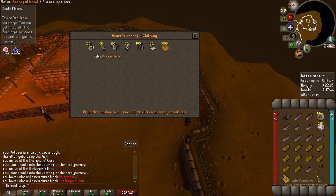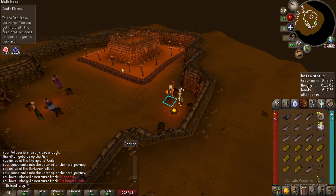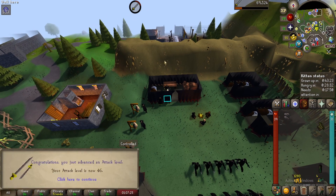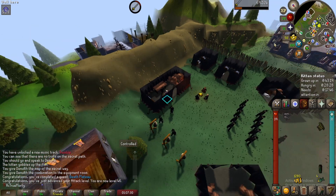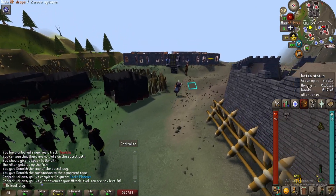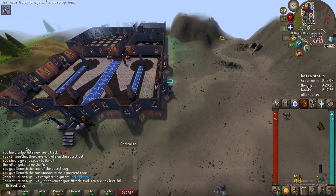While in the area I figured I might as well buy my first piece of the graceful outfit - the hood is exactly 35 marks of grace. First piece acquired. Death Plateau is done - the quest itself isn't too significant but it does unlock climbing boots for us. We're gonna go buy our first pair from Tenzing, and those should be best in slot for us for quite a while.